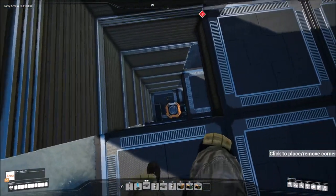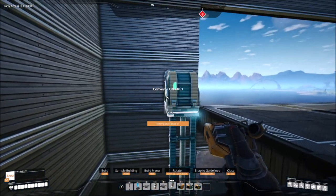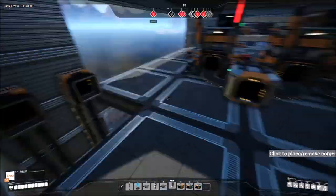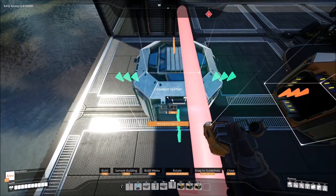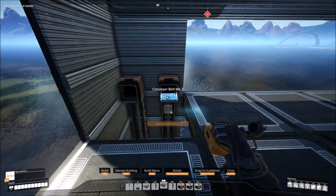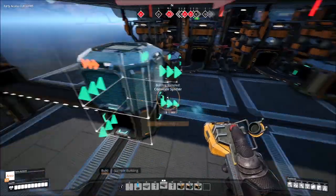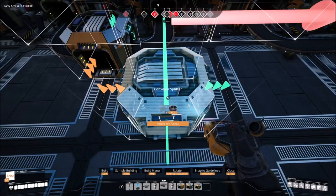First things first, take all your stuff with a mark 3 belt and bring it up here. This one is going to be the steel and this one over here is going to be the caterium. For the steel, we want it to come in right over here, take our nice little belt and bring it over - half of it needs to go over here for the steel beams because it needs a lot.